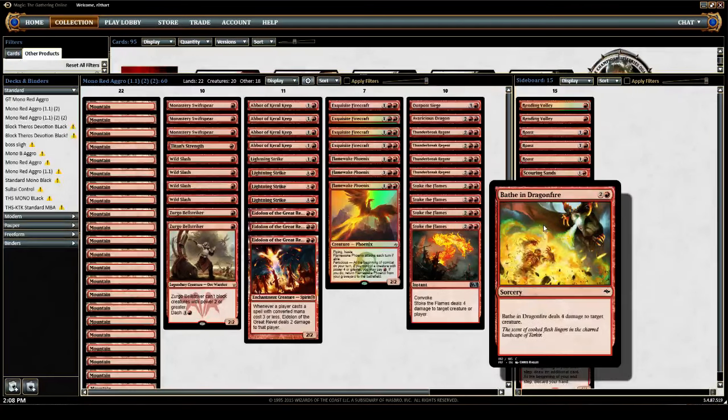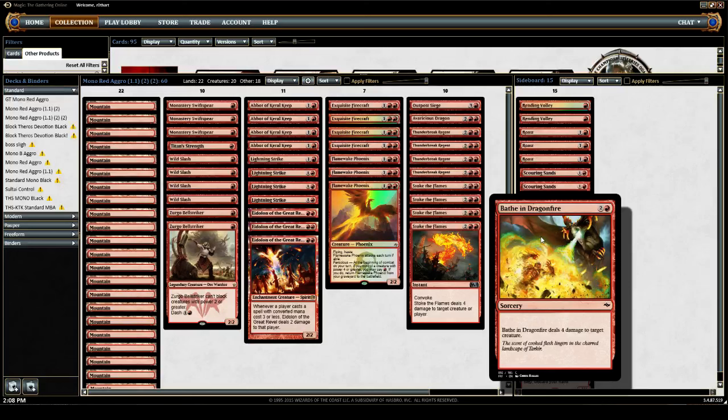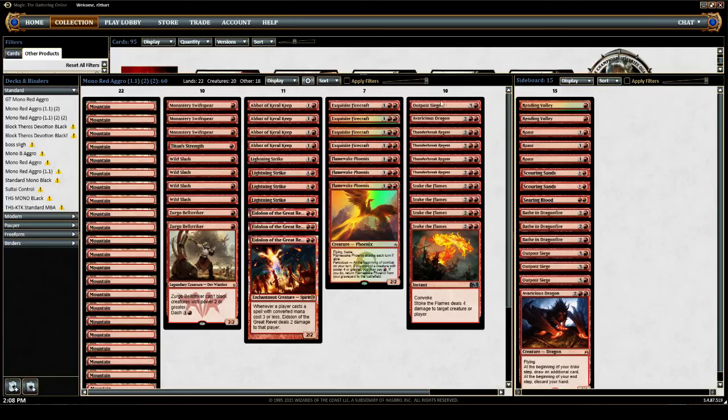Three Bathe in Dragonfire — I may want to rethink this now that we have mainboard Exquisite Firecraft. This is day one of the format though, so these can come in. This was originally an anti-Courser of Kruphix tool. Moving right along, we have three Outpost Siege in the sideboard because sometimes you just want to look at extra cards and generate red card advantage. Or even — you could choose Dragons mode, and make your opponent think twice about using sweepers and mass removal, which might come back into consideration against decks that run Languish.